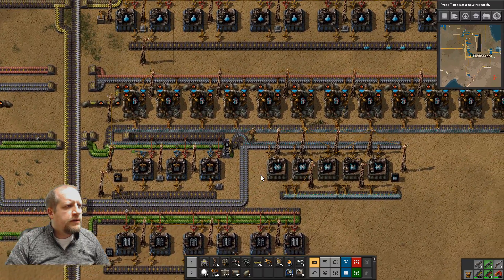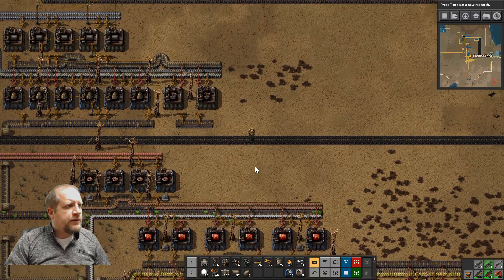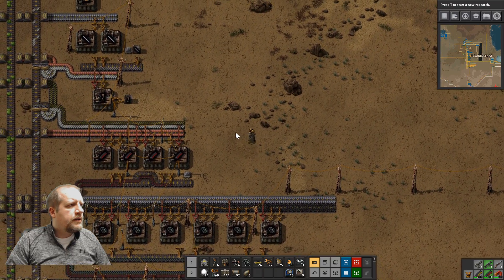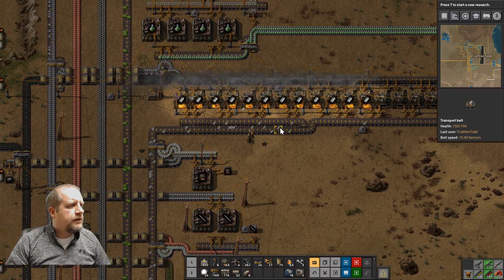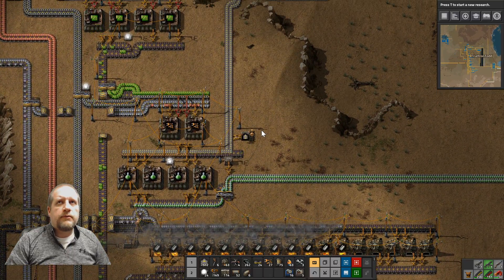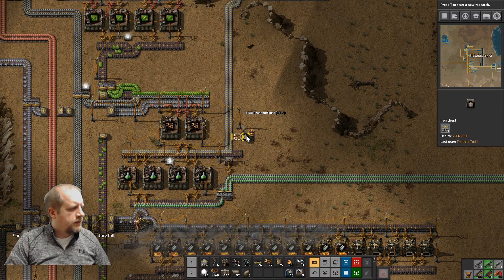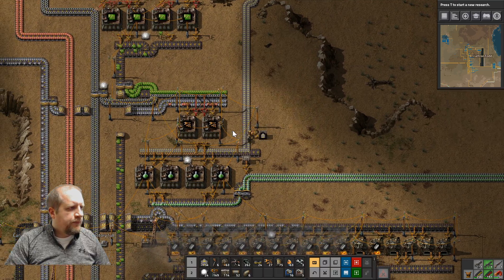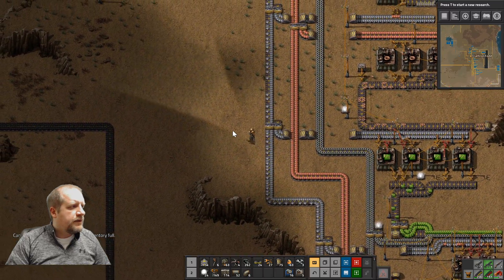I'm going to grab a bunch of belts before we go. I'm down to 900, and then we also need to stock up on whatever else we need for stone. We already put the miners out there. Let's go dump out the coal and dump out a bunch of things before we get going.